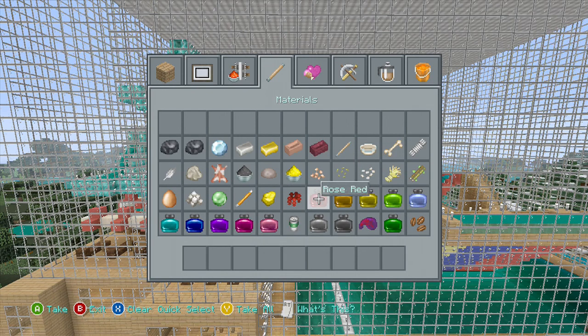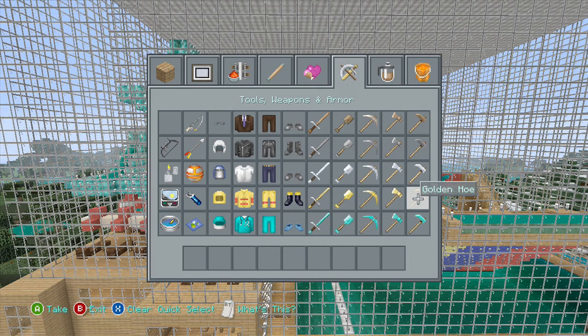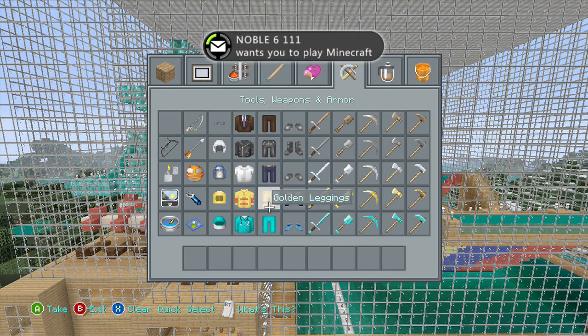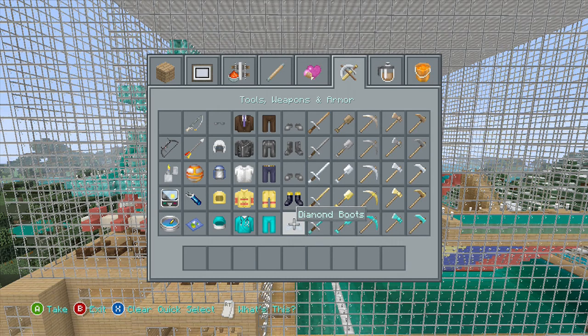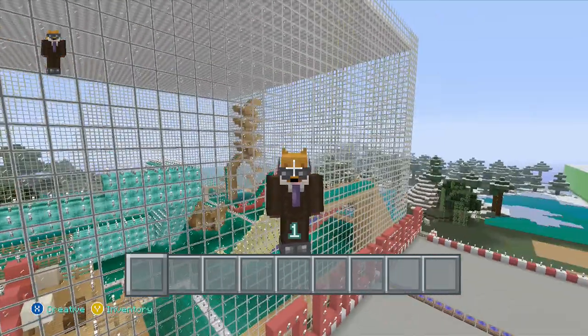Looking nice - ingots, dyes, food. I don't know what they were trying to do with cake - I can see the bow there but it looks nothing like a cake. Armor I love: you've got a workman for leather, a police officer for chain, iron for iron, a fireman for gold, and a nurse for diamond. So I'm going to look very smart in some nice leather armor to fit in with the crowd.